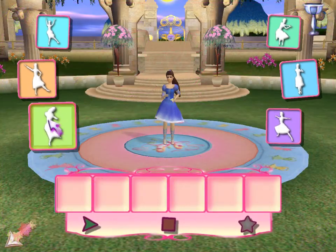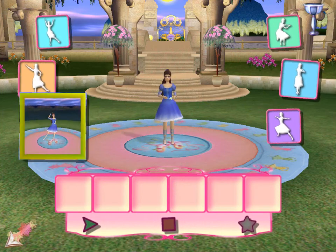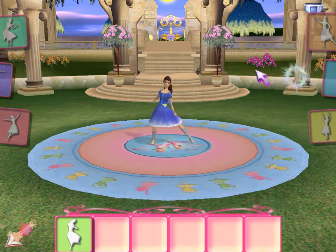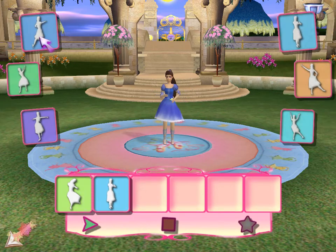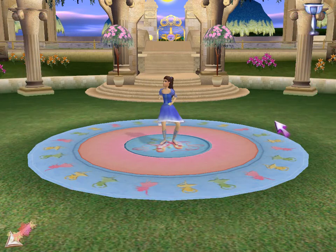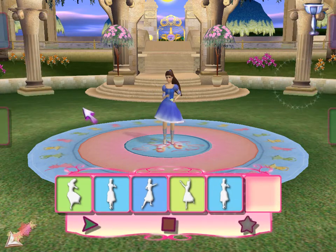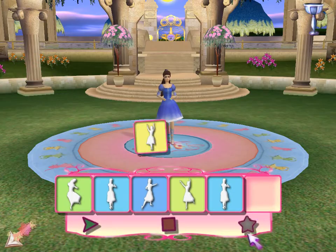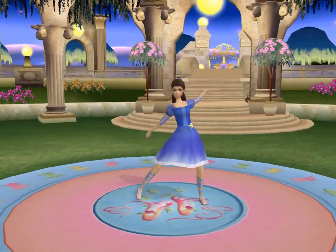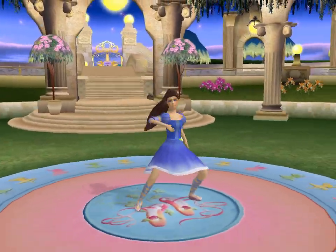To play a dance star with a princess, use your mouse cursor to click on any of the buttons at each side. This dance star show will look beautiful! Great choice! A perfect dance move!